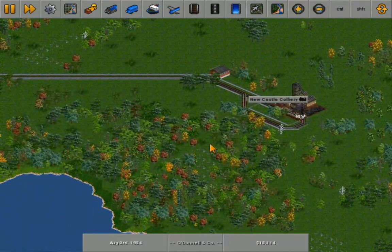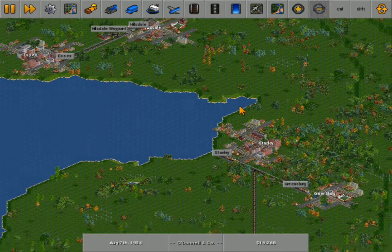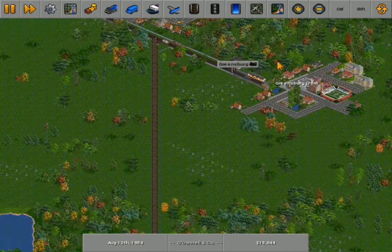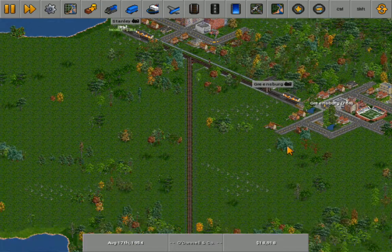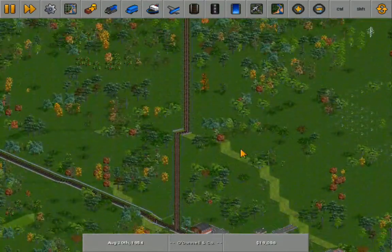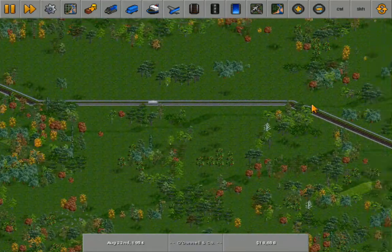The S2 is trundling along as usual, making a good sum over at the coal facilities. There's a general store down here, and what appears to be a high school. Do we have a train going from down here to up here? We're only running one train, so it doesn't look like it.